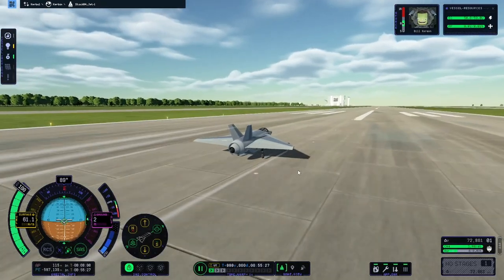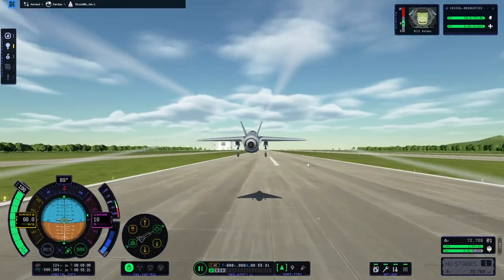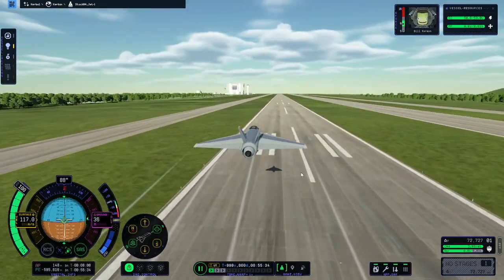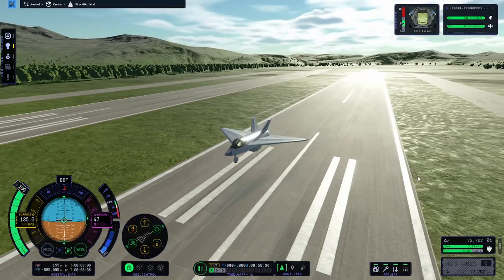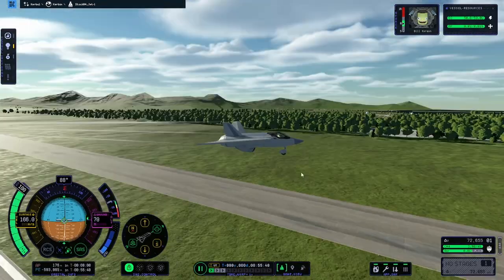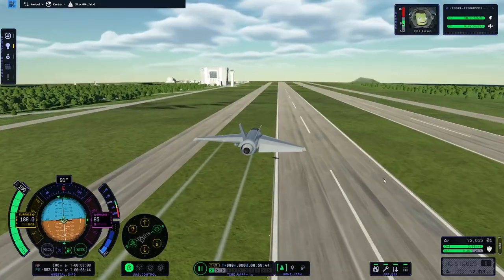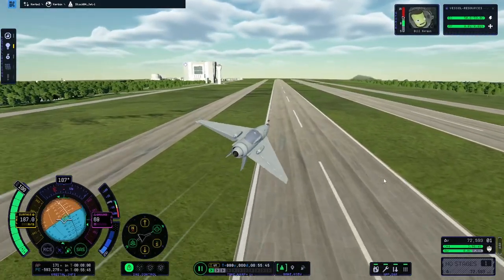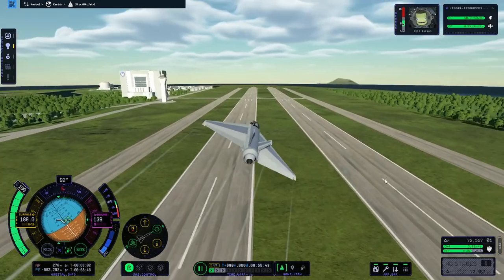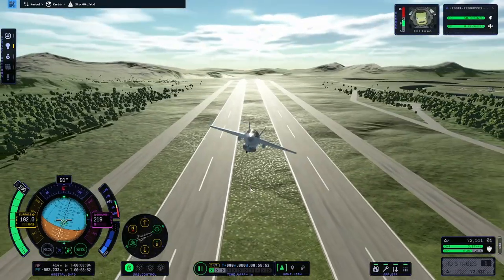Today we are going to be focusing on planes, but not in the way you think. I want to see how I can make a plane with more than one cockpit. I'm thinking a jumbo jet style cargo plane, and see if we can put three cockpits in one plane. So without further ado, let's begin.